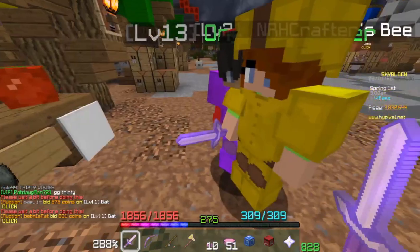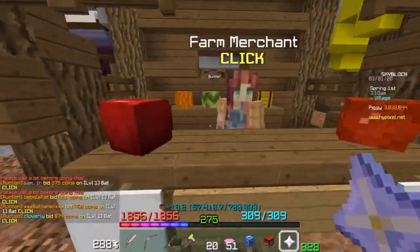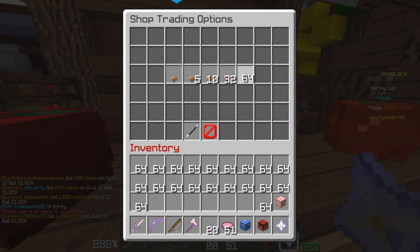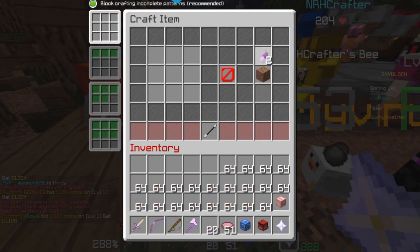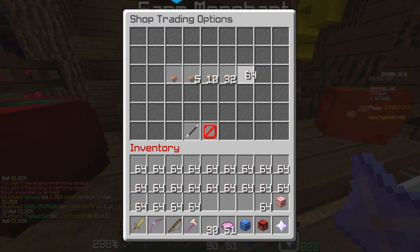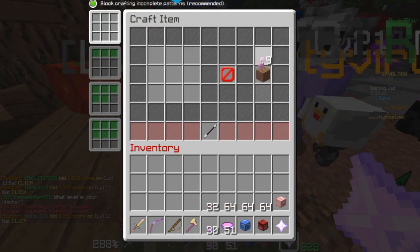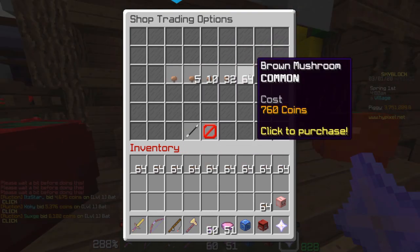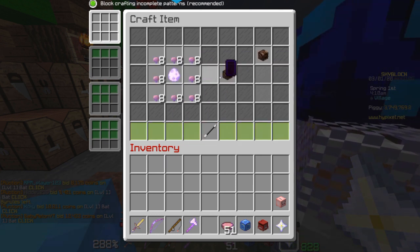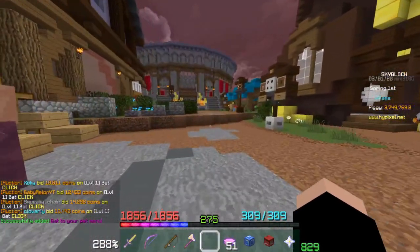Free money! 20% chance of that happening. Now let's buy another stack. The value of a legendary bat pet is definitely more than a super egg, so that's good money. I'll try again for an epic so I can keep it, but if I get another legendary I'm selling it — just like with the ocelot pet. That one's an epic, so I'm keeping it.